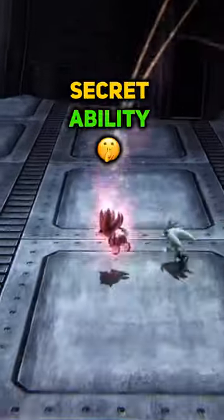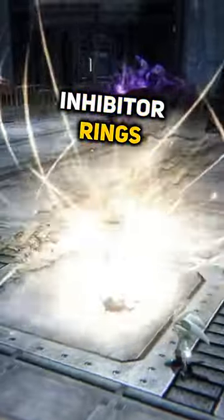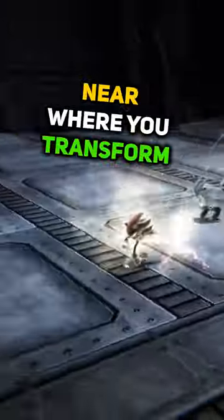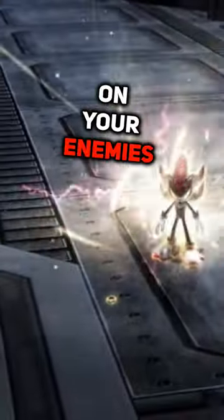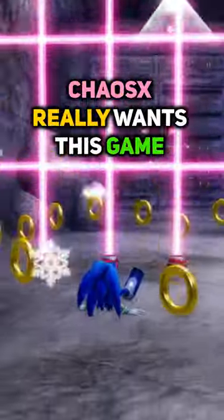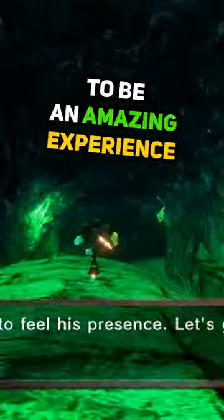if you use Shadow's secret ability to remove his inhibitor rings, they actually fall to the ground near where you transform and are visible before you let loose on your enemies. It shows how much Chaos X really wants this game to be an amazing experience because...